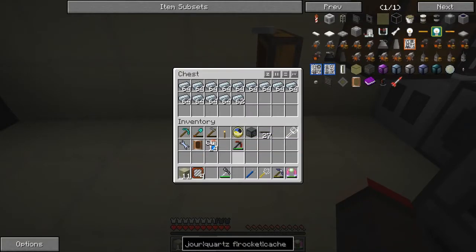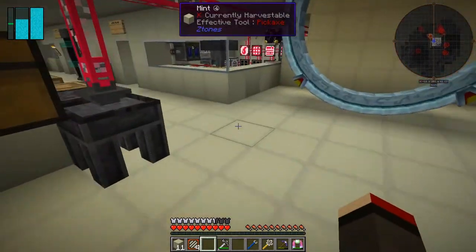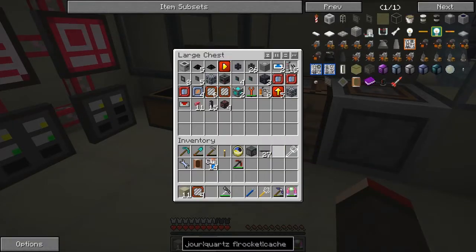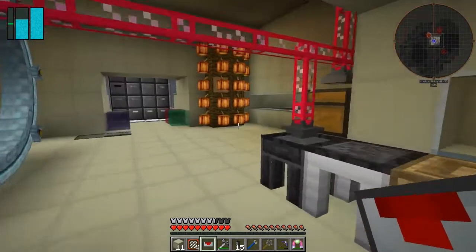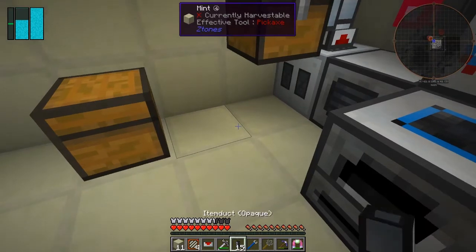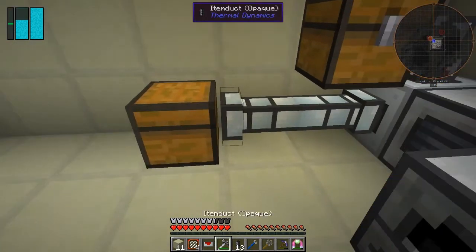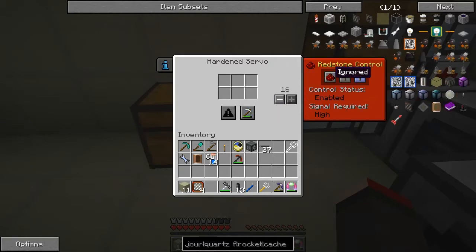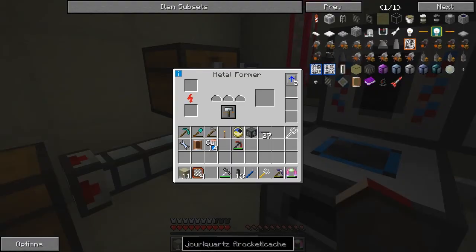What I want to do is put those into here like that. I want to automate this so I don't have to feed them in manually. Let's come along here and get some item ducts and a servo - I don't think I need anything else actually. We're also going to make lots of plates, which is a bit of a nuisance, but we can sort this out. We can connect that there, turn that off, and put the servo onto here. I'll activate it - you get six slots for the hardened one, so that should go in there.